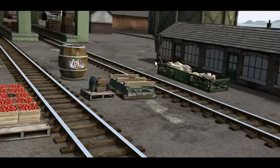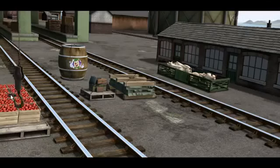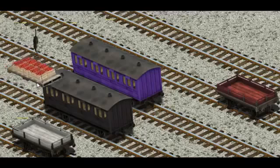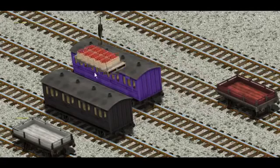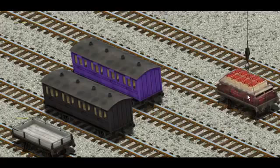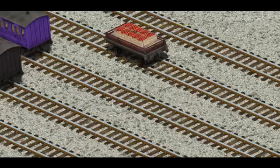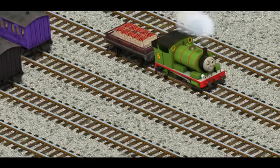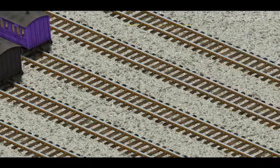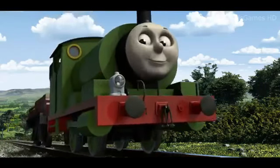Show Cranky where the crates of apples are. There you go. Let's lift and load. Now the cargo must be loaded. Help Cranky find the red flatbed. There you go. Huffing and puffing, Percy set out for the fair.